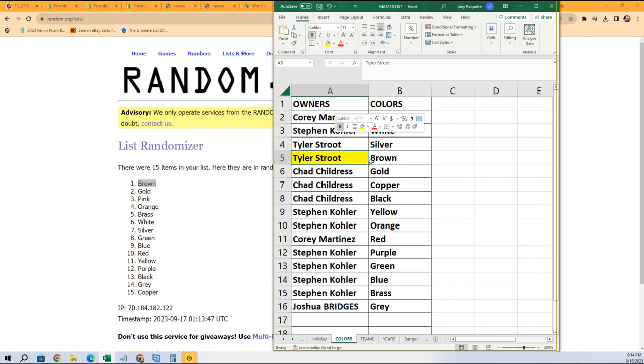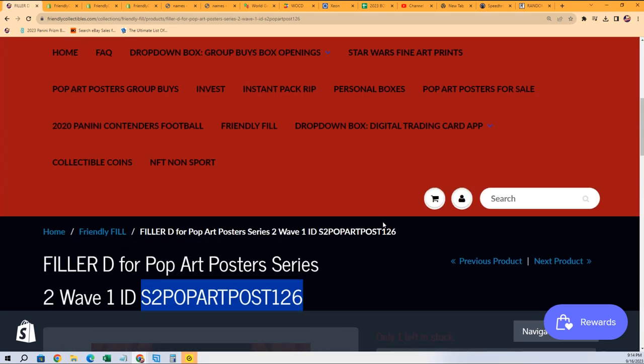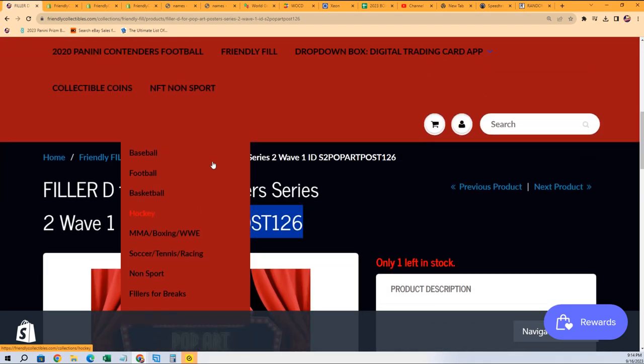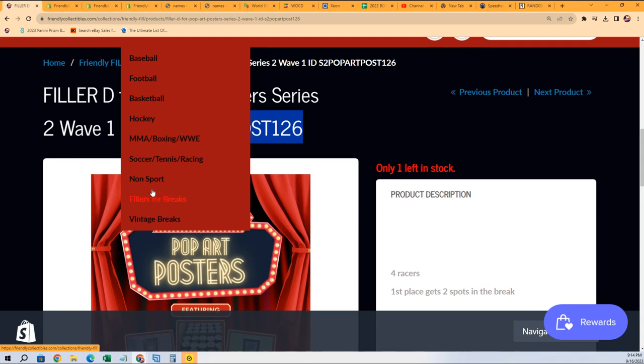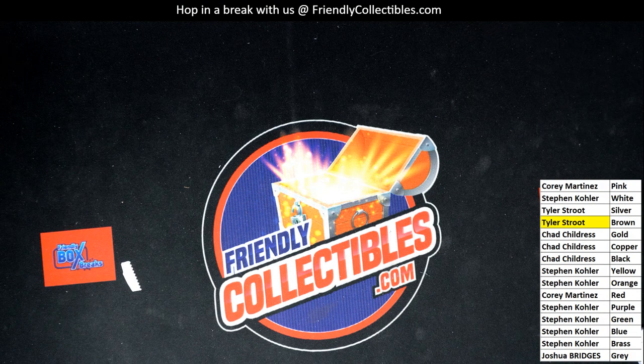It's got some kind of foil look to it — really cool. I wasn't able to see any numbers on it or a signature, so I'm guessing it's probably a proof. Sometimes the proofs don't have a signature or number, but they're still super rare. You can actually see that in the description where it talks about some of the proofs and how rare they can be. So that's really cool — I'm guessing it's a proof, but a nice hit. Congratulations Tyler S on the Pop Art poster box break.